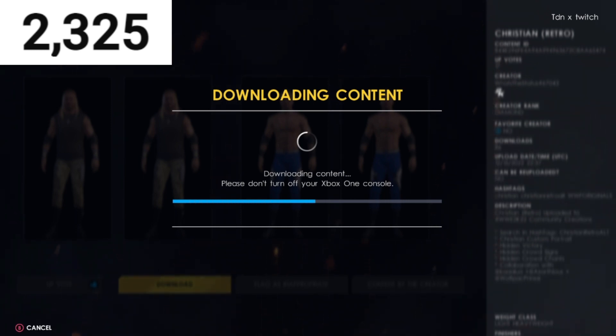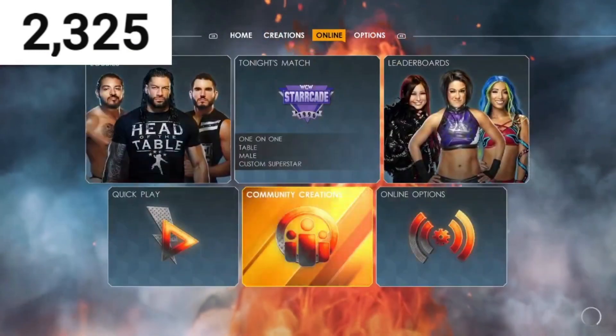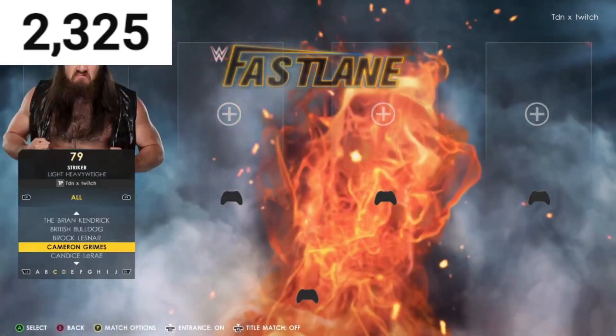So to show off Christian, Edge, Jeff Hardy, and the Godfather — these are the superstars you guys should download. Some have alternate attires in-game for Edge. I'll show you what they look like with the custom portraits in the video. We'll go to a fatal four-way match. Get out of Community Creations — make sure you guys watch the full video and drop a like.